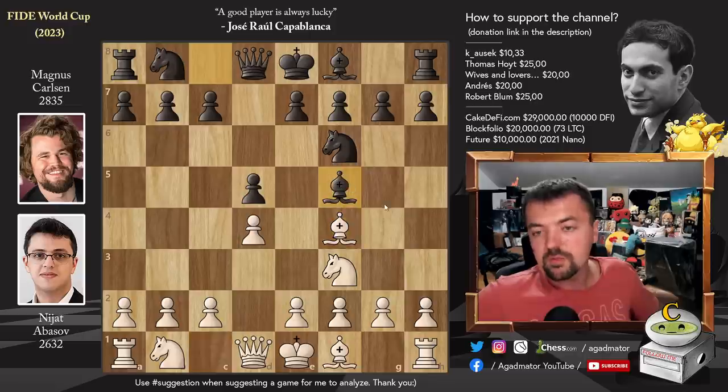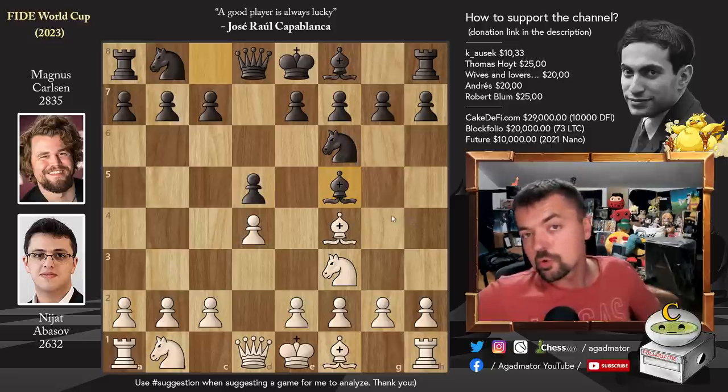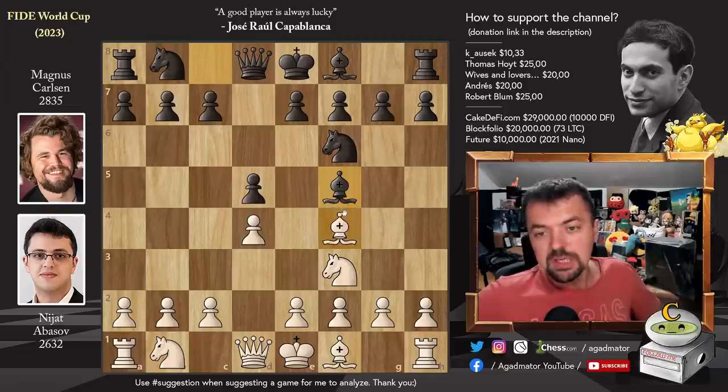Here we have bishop to f5, going for the symmetrical variation. Interestingly, Magnus has faced this symmetrical London setup with both white and black. He had it with black against Levon Aronian — that game ended in a draw. He had it with white against Wesley So, whom he defeated. And he also had it with white against Anish Giri — that game also ended in a draw. So he knows his way around this setup.